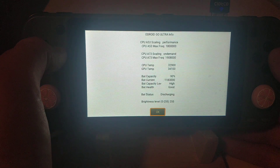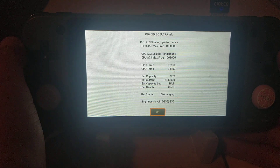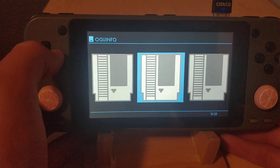The OGU info tool will show you information about your CPU, GPU, and battery. It was made by a user on the Odroid forums for us, and their name and information will be in the change log and in the release post.